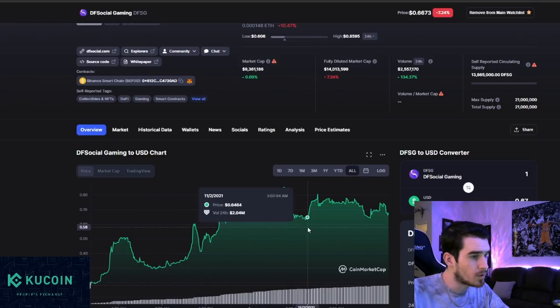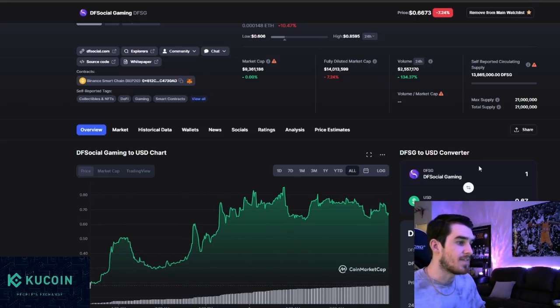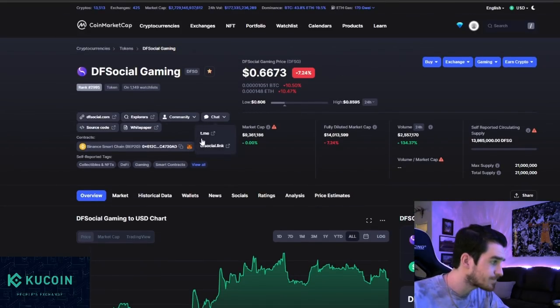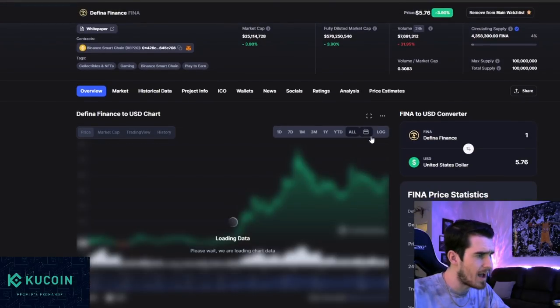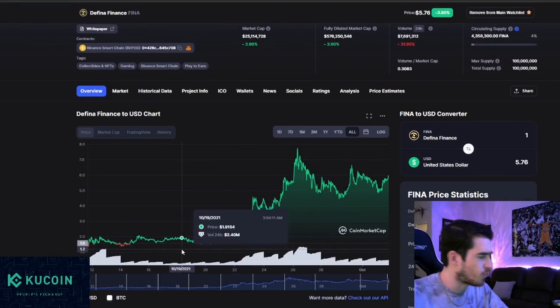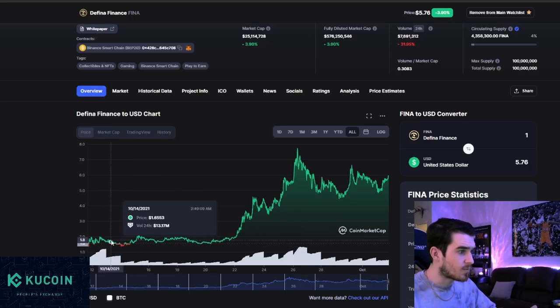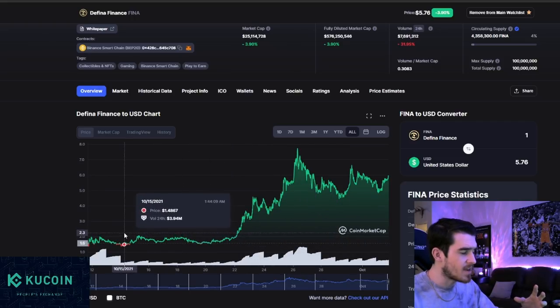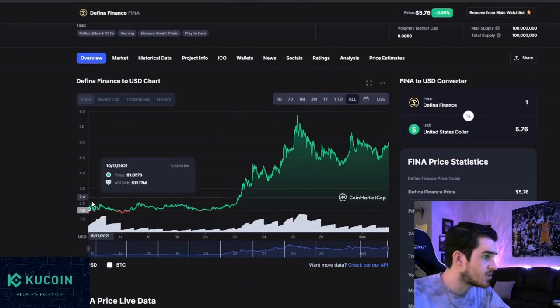DF Social Gaming is showing a major, major increase. We got in as soon as this one launched, and the old token is about a 6x right now — very good success on DF Social. Daphina has been absolutely wild. We got in before the token even launched, around the mid-50 cent range. When it first launched it was around a dollar, and it has just run wild since then.